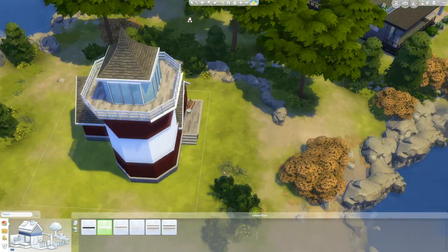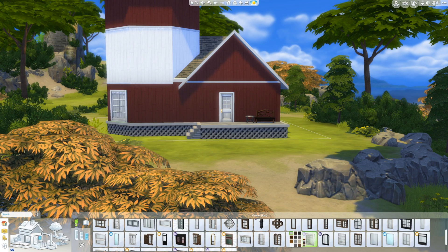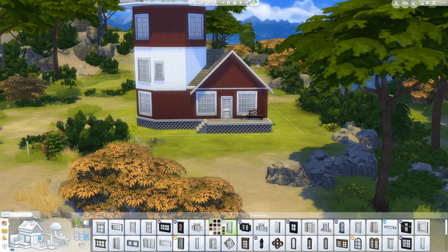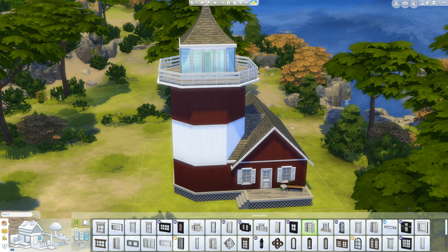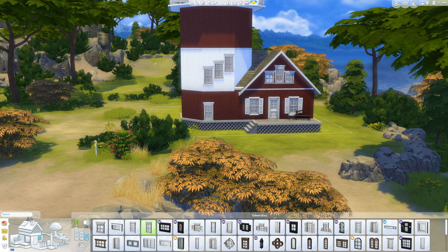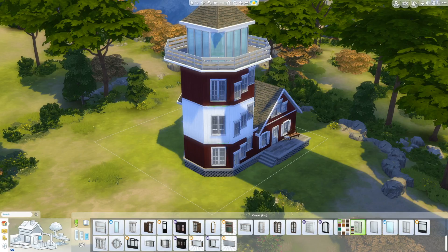It's kind of funny because on each of the levels that is just the lighthouse, there's a bedroom and their own bathroom. I was trying to figure out the floor plan for these bedrooms because it was kind of cramped. And then I looked down at the main living area and started working on it — it was huge. I was just like, why did I leave myself so much room down here and then not fit anything upstairs?